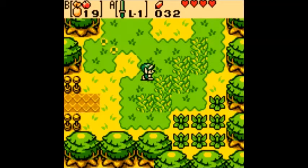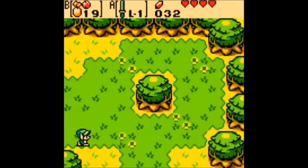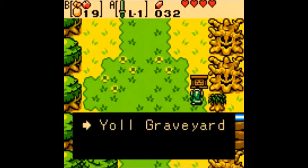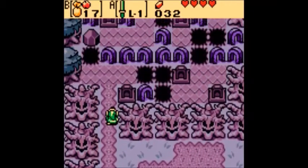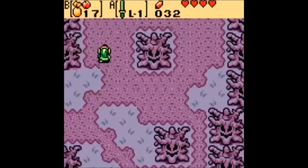So now we are looking for Yole Graveyard. This episode's really easy — I'll probably end up putting the whole thing into one episode. Yole Graveyard, burn the tree! Burn this one too. Only you can prevent forest fires — unless it's a bush in your way in Zelda, then you want to burn it.